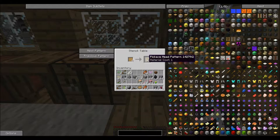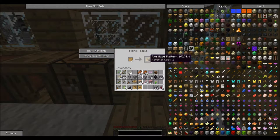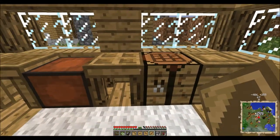The first pattern is going to be a pickaxe head pattern — we want that one because we want to make pickaxes. Then we need to go to the next pattern, which is a shovel. This is an axe for sure. And this is the sword blade pattern. So we've used up our patterns here now.